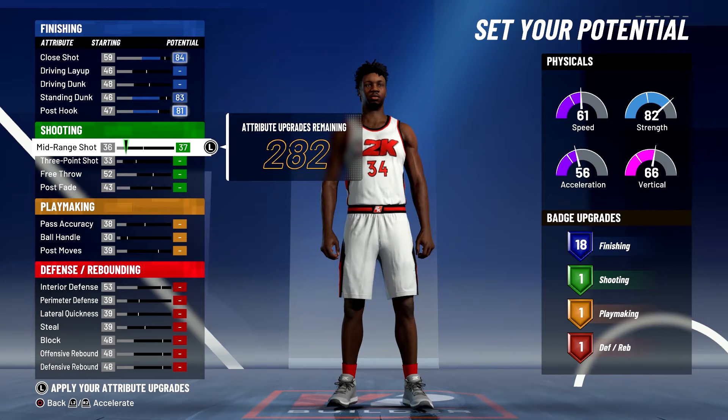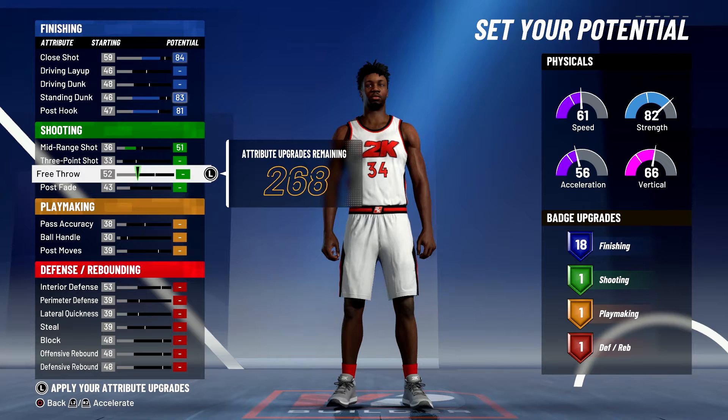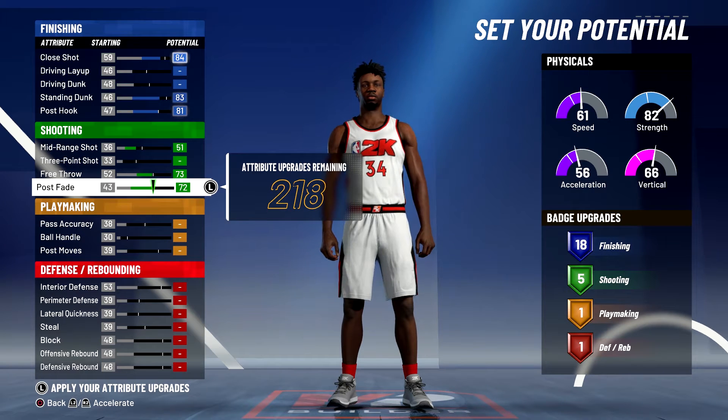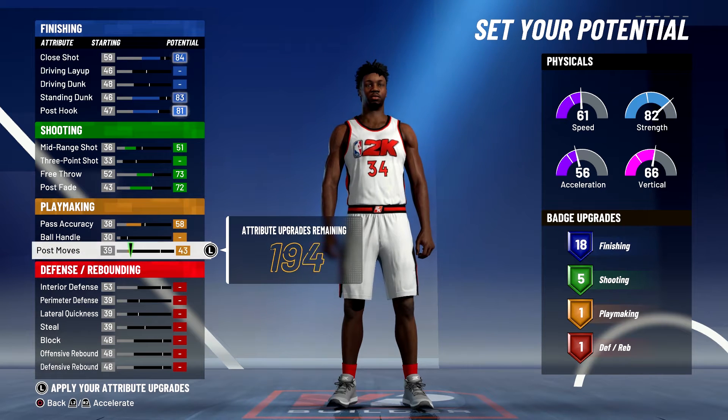For shooting, you're going to bring your mid-range out to a 51, bring your free throw up to a 73, and you're going to max out your post fade — that's going to give you 5 shooting badges. For playmaking, you're going to bring your pass accuracy up to a 58 and you're going to max out your post moves — that's going to give you 7 playmaking badges.